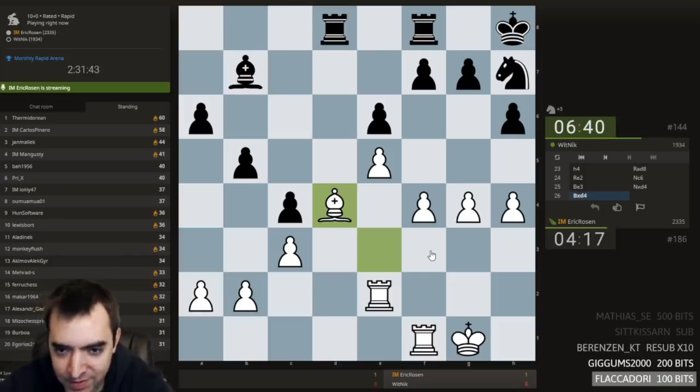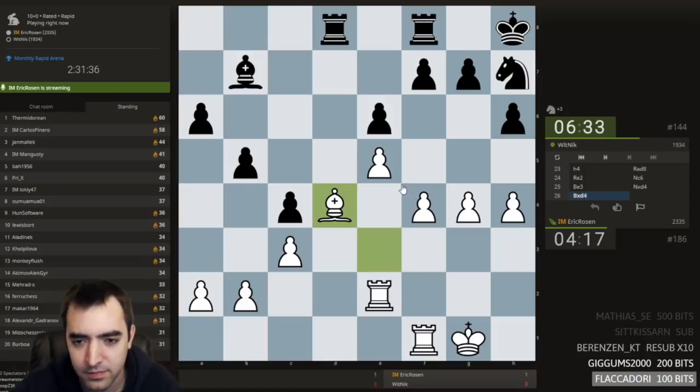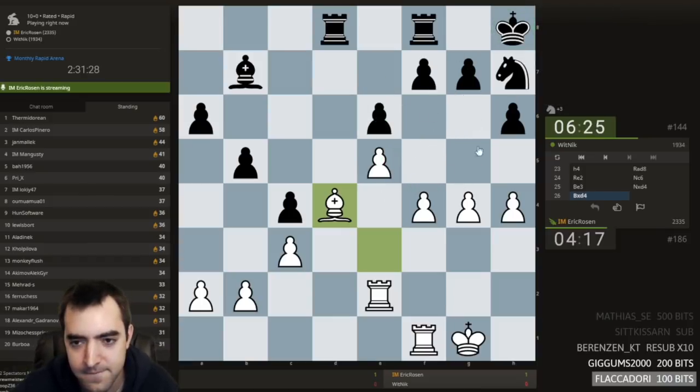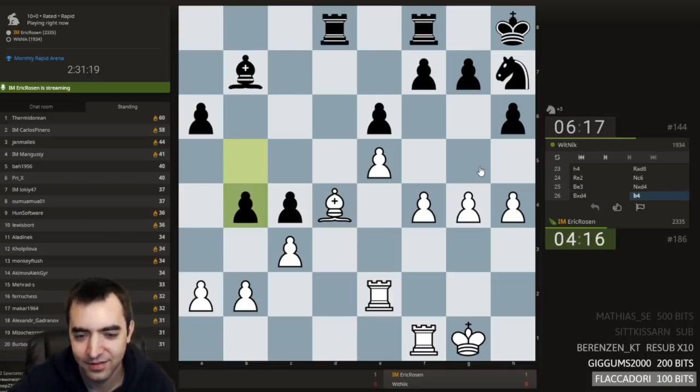I think the goal — if I get the chance, I do want to play f5. f5's hard to stop, actually. If g6, I still play f5. If we trade, I have e6, e7, because discover check. I mean, I could argue that I'm not down a piece, because black is down a knight here. But I am down a knight. Can I just win a pawn? I could kind of misplace my bishop. It's probably the move to go for.